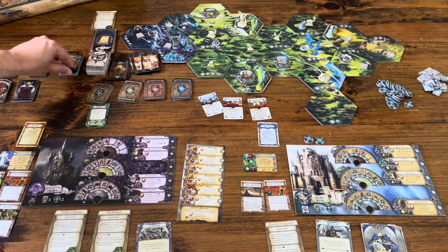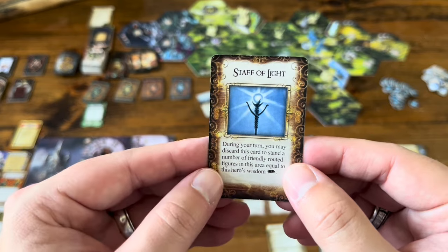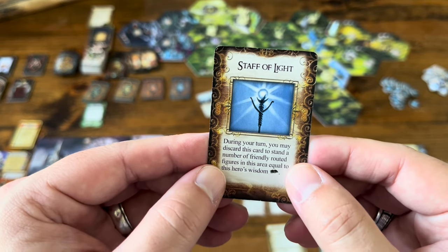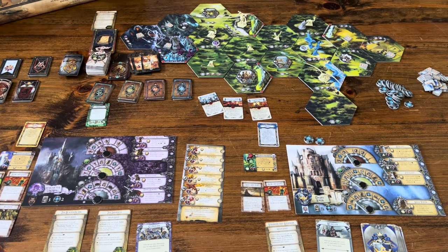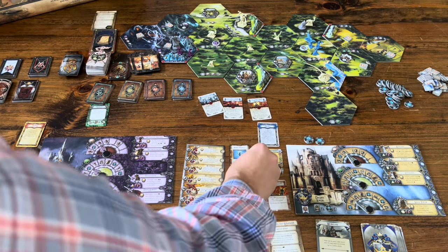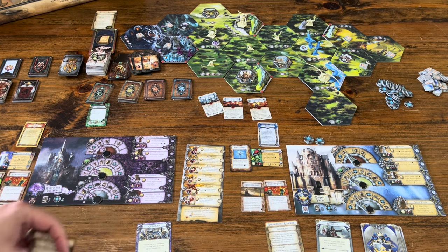I draw from the reward deck: a Staff of Light. During your turn, you may discard this card to stand a number of friendly routed figures in this area equal to the hero's wisdom — which is four. So after a large battle with many routed units, my hero can use the Staff of Light to stand four of them back up. That could be potentially pretty powerful.